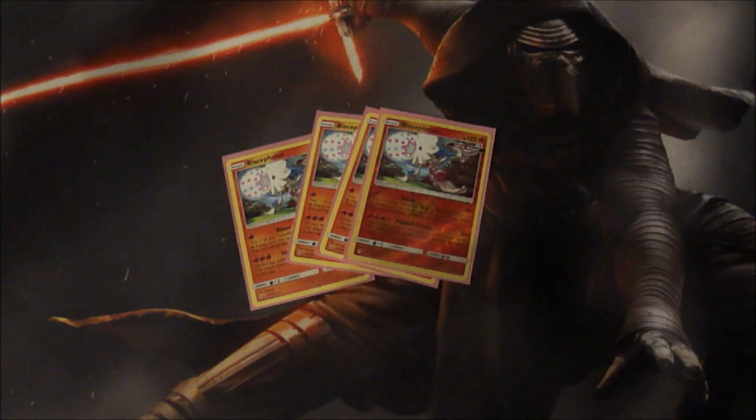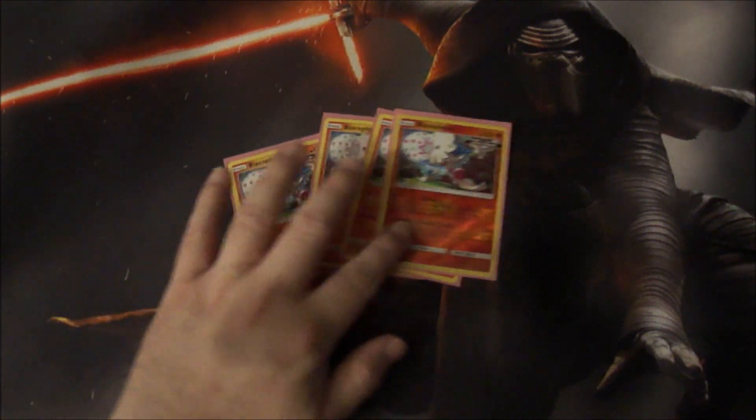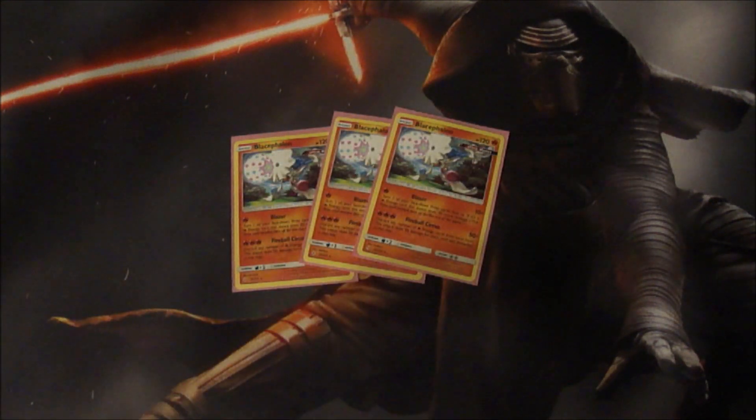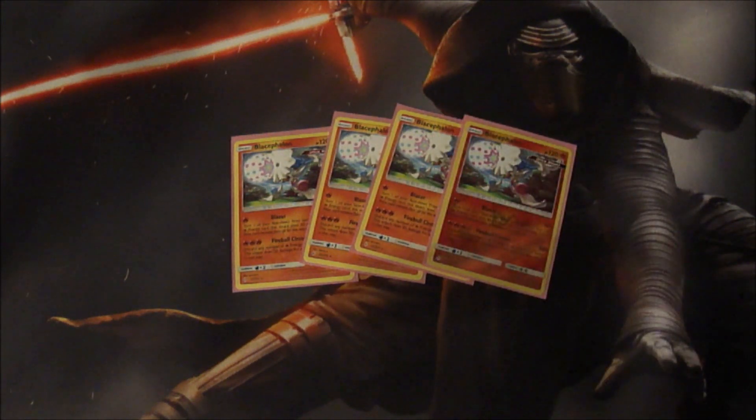We're going to start off by taking a look at the Blacephalon — apparently that's how you pronounce this Pokemon's name, it's not 'Blazeflon,' it's Blacephalon. Making sure it's picking up in the camera. This is one of the new cards out of Unbroken Bonds, and it's the one that caught my eye. The first attack is Blazer — for a single fire energy it does 10 damage, and you can turn one of your face-down prize cards face up. If it's a fire energy card, stack just 50 more damage — not too bad, just a good way to soften up your opponent's Pokemon.